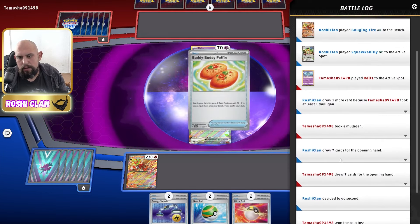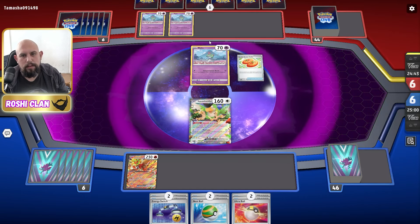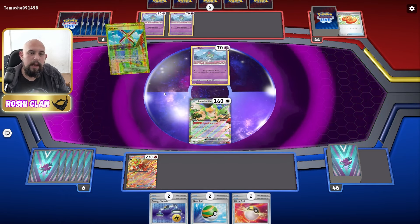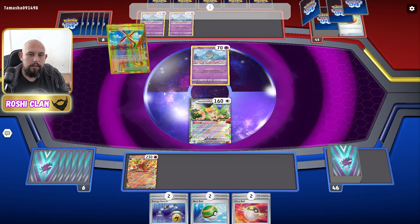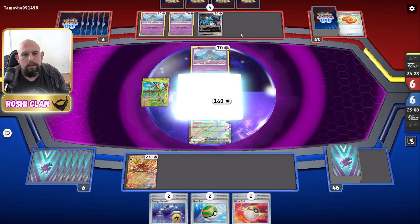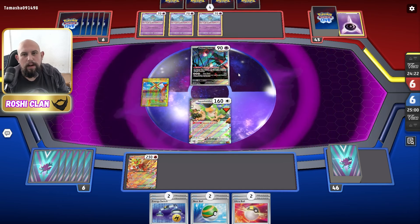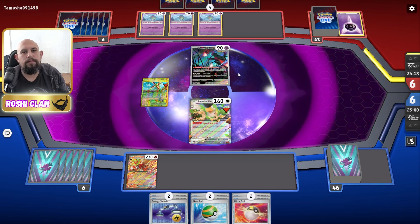They decided to go second — or I decided to go second — either way it doesn't matter. Artisan can help me get a Moltres out and be able to turn one attack. There's a Flutter Mane; they're going to retreat.